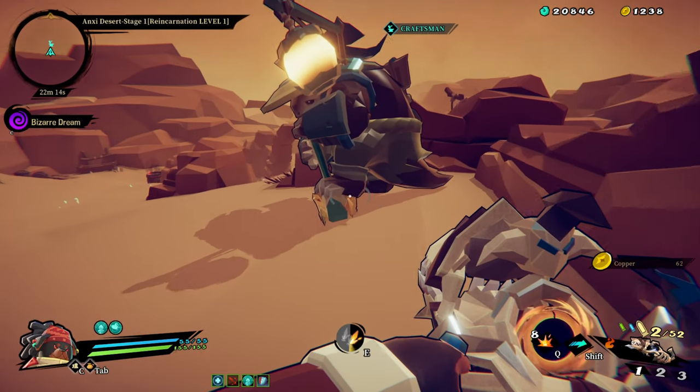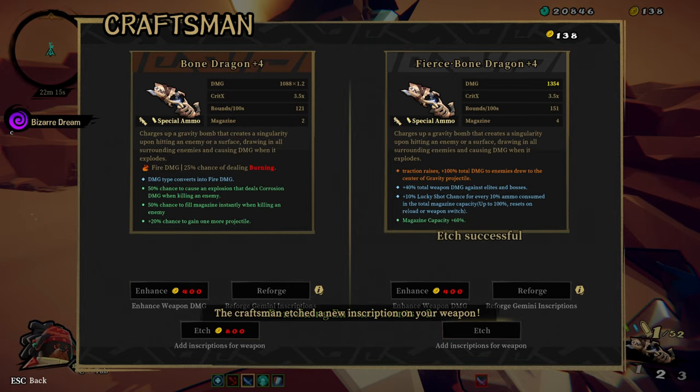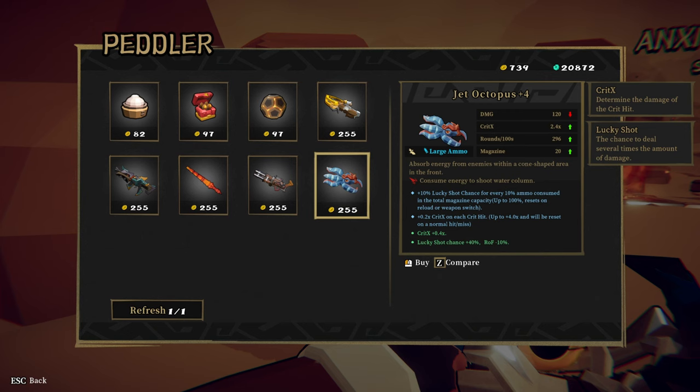Vendors will be scattered around the dungeons and will be rare, but finding them is always helpful. If you're earning enough credits as you progress, you can also upgrade your weapons from the Craftsman. He not only can upgrade your weapons to have more flavor techs, but he can also etch your weapons to carry special traits. Another really cool vendor is the Peddler — he sells scrolls, health, grenades, ammo, and a bunch of different weapons, all for a price, of course.